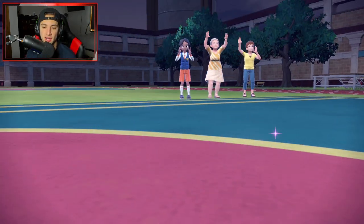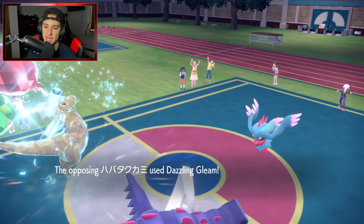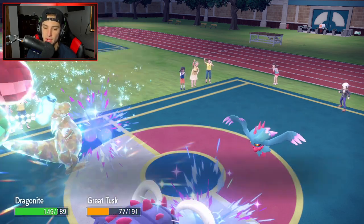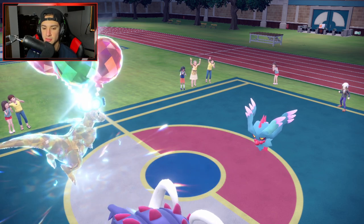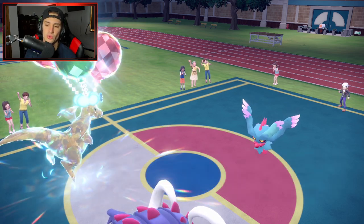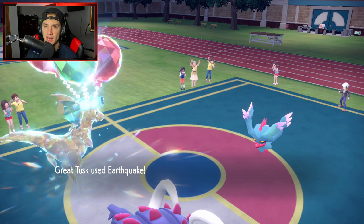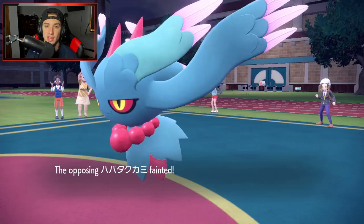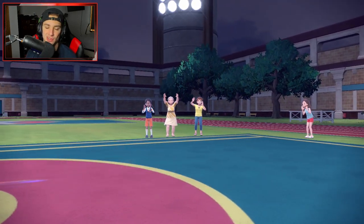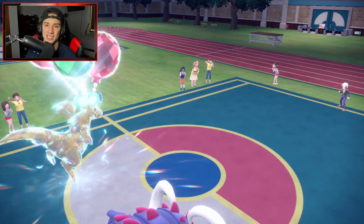Great way to start off today's video. I feel like our opponent had the upper hand a little bit, up until they did that weird hard swap. I would have just let my Delibird die and then used my Fluttermane with full HP. But I'll take the win all day. We send the EQ, we take out the Fluttermane, and there it is — 1-0 to get us started.